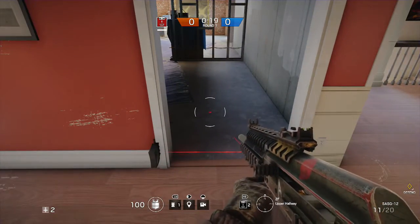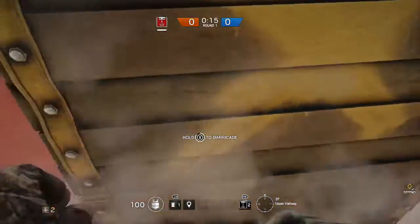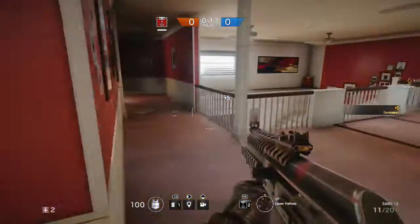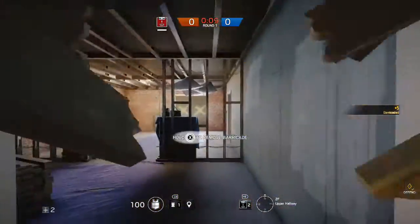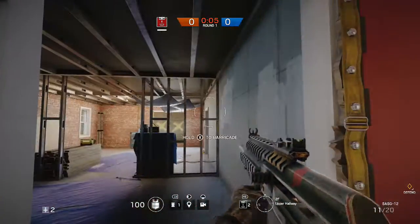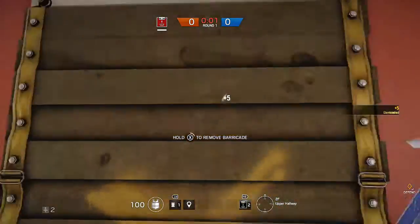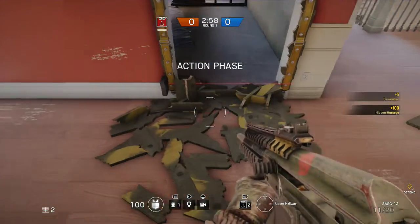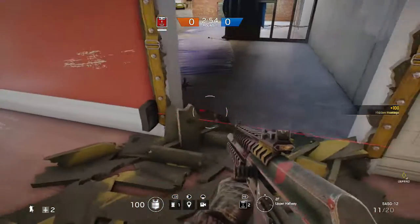Another tidbit to help hide the laser: when barricades get broken they release pieces, so you can put a barricade down, remove it, and it kind of drops to hide the laser a little bit. Anyone not paying attention might walk into it after they destroy a barricade — though note that breaching charges will just destroy the entry denial device entirely.